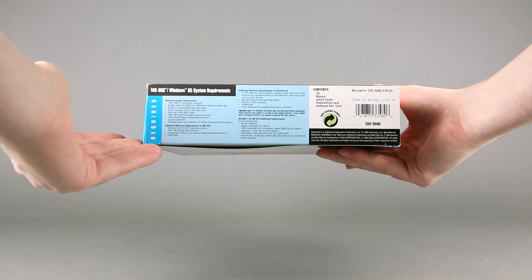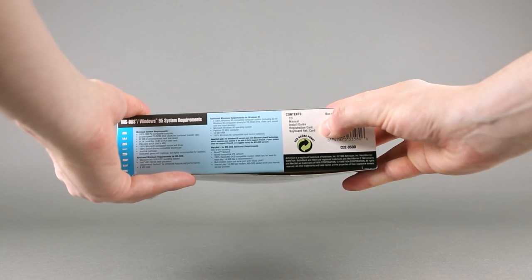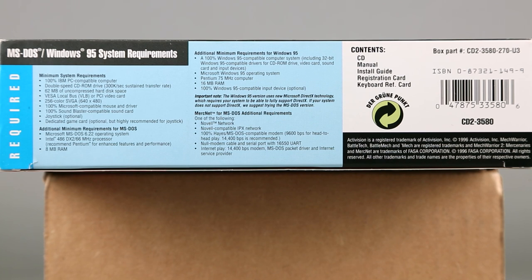These are the requirements. System requirements for MechWarrior 2 Mercenaries don't change much from the base game. You have the common requirements like CD-ROM drive and 62 MB of uncompressed disk space. If you want to run this on DOS: DOS 6.22 with the same 486 processor and 8 MB of RAM. But if you upgrade to Windows 95, you need a Pentium 75 MHz processor and 16 MB of RAM. For online or local network play, the game now supports normal networking along with proper internet play. The contents are: a CD, manual, installation guide, registration card, and keyboard reference card.